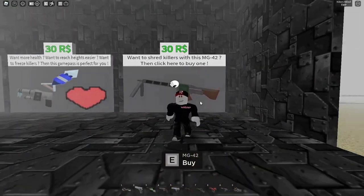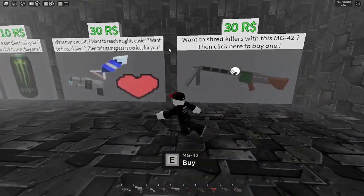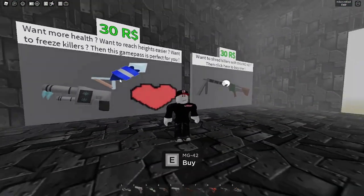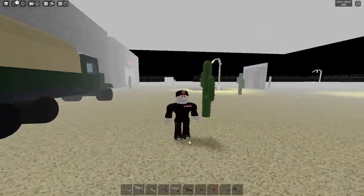The MG42 is a game pass. You can't really get it underground in Area 51, so you can't get it unless you buy it. Also, the freeze gun as well. These are the only two guns that you cannot get unless you have the game passes. I will be assuming that you do not have the VIP game pass and that you need to find all of these guns.